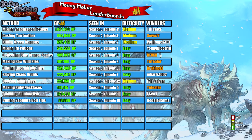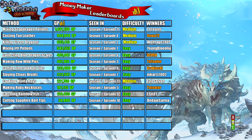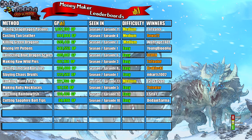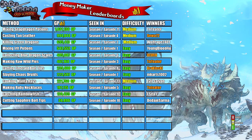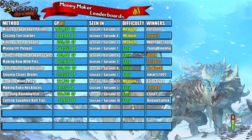Today's money maker was cooking manta rays, which netted us a profit of 221,760 GP. This was episode 12, so we're coming to the tail end of this season. I ranked this money maker as medium difficulty. The main reason is you can still burn these manta rays even at level 99, unless you have the cooking cape equipped. Getting 99 cooking can cost some money but can also make you a lot of money in the long run — it's a good skill, especially if you like AFKing.